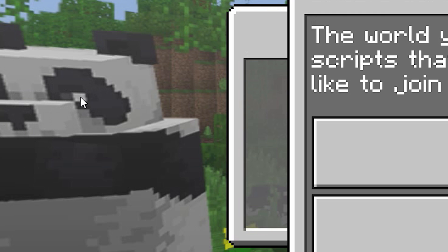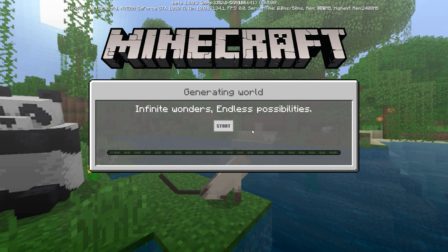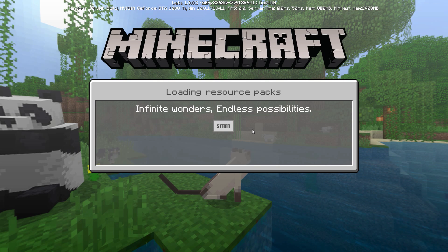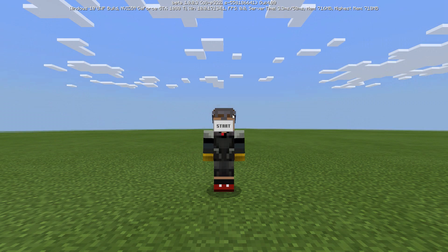The panda's curious about it. It says, 'The world you're about to enter contains scripts that run on your device. Would you like to join this world?' You betcha — and with that, my friends, we show you something very, very cool. Ignore all the weird flashing — like I said, it's a beta.